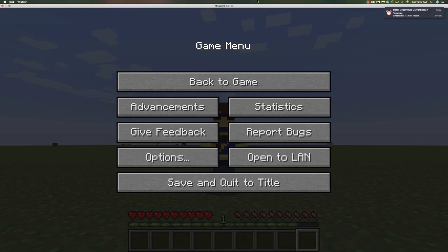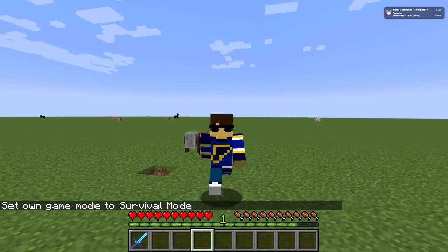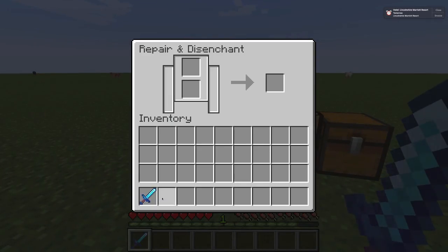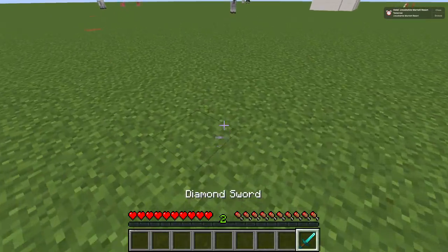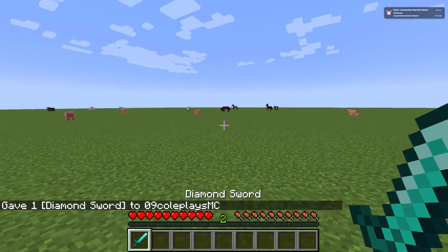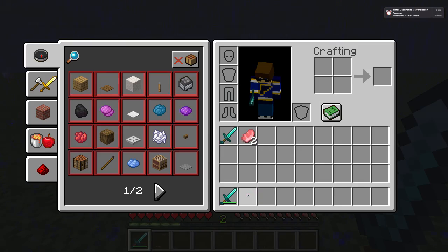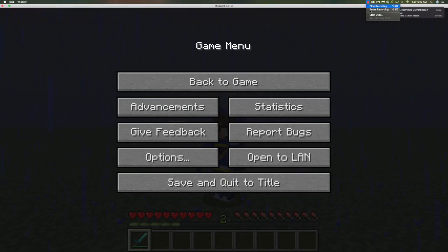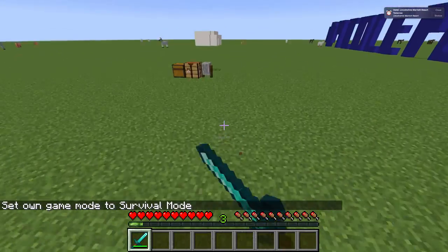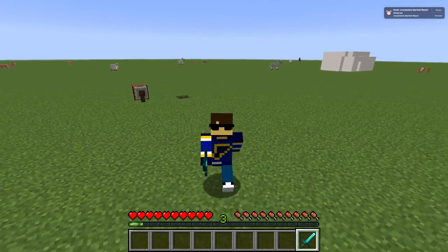Now let's show you how to use it. The grindstone is kind of like an anvil, but it's used to disenchant and repair swords, axes, pickaxes, and any kind of tools — also bows. To disenchant, put the item in one of the slots and you'll get XP. To repair it, use an unused sword and a used sword to make a new sword.